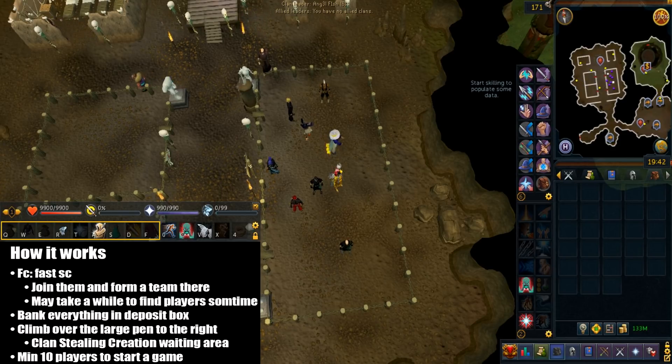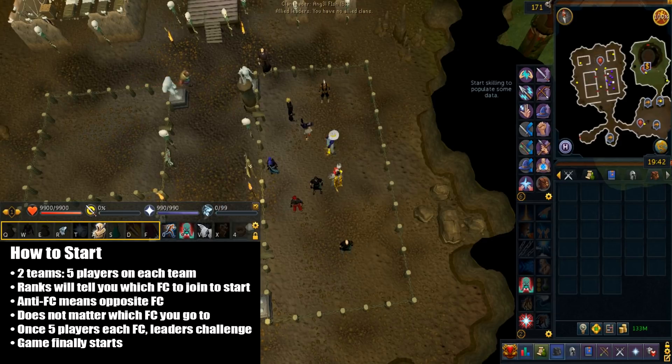You're going to bank everything in a deposit box, then climb over the large pen to the right, which is the clan's Stealing Creation waiting area. There are a minimum of 10 players required to start a game — two teams with five players on each. Once 10 players in the FC all agree to play, just go to the waiting area if you haven't done so already.